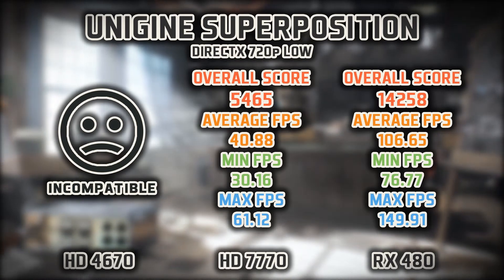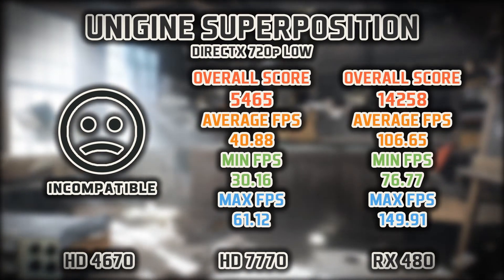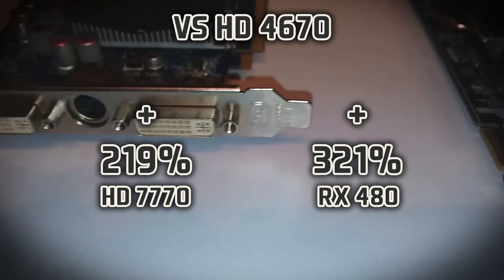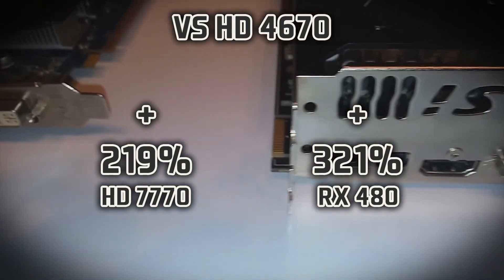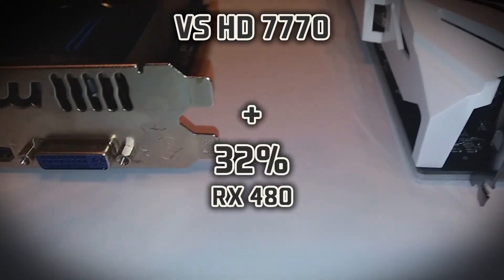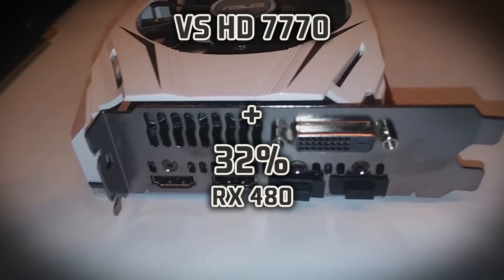As you can see, I tried to go through as many tests as I could to get a relatively accurate comparison. After all these tests, it looks like on average the 7770 is performing about 219% better than the 4670, with the RX 480 performing about 321% better. And the 480 is performing, on average, about 32% better than the 7770 overall.